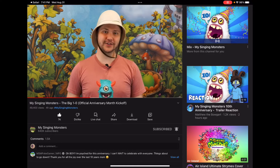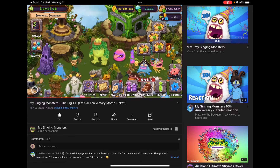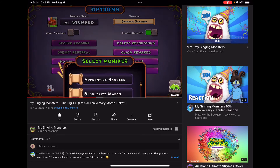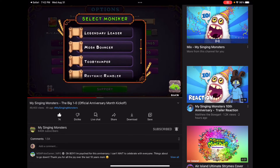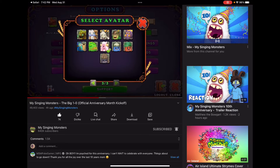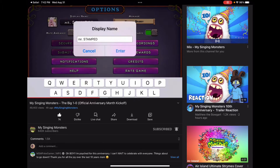We also have a ton of new features and improvements. As promised, we've raised the max level cap to 100 and added the 25 new moniker winners from our moniker mayhem contest. But that's not all — you can now select from any moniker that you've already unlocked in the options menu, yet another way, alongside your display name and avatar, to customize your account.